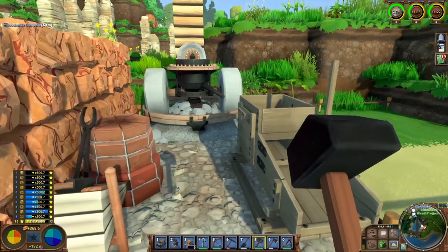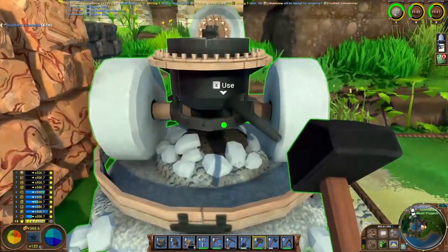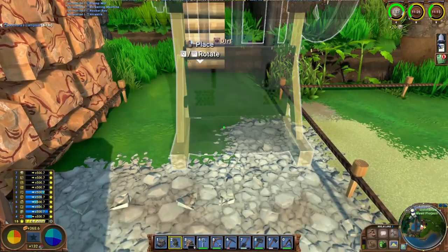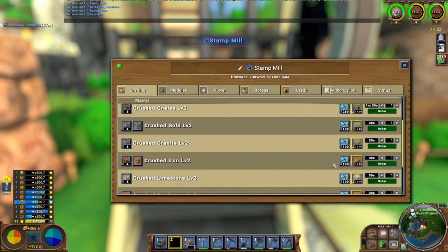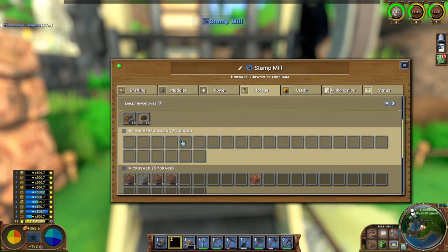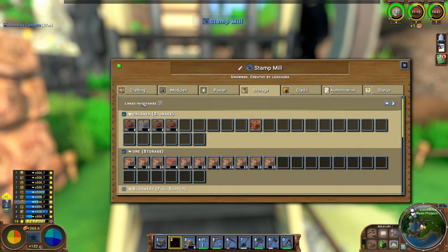We have our stamp mill and our screening machine. Let's pick up the old machines here that we won't be using anymore. That should fit — it's about the same size as the old one. We'll get started on this. We will crush our iron, but we've got to link our storages first. We want 'crush' to be at the top, because that's where we want it to output. Perfect.